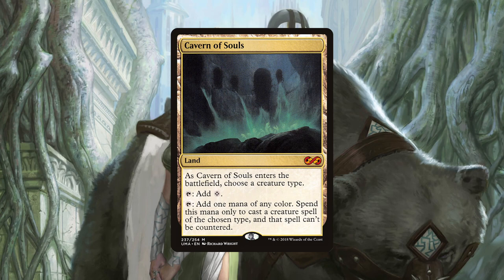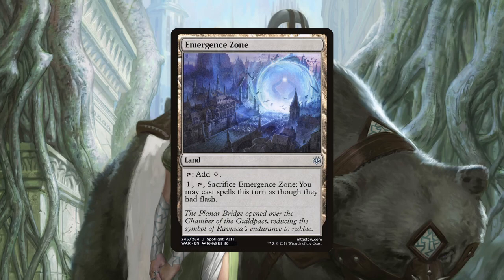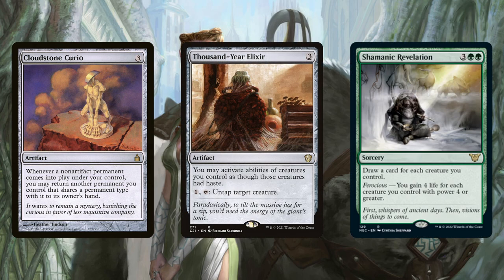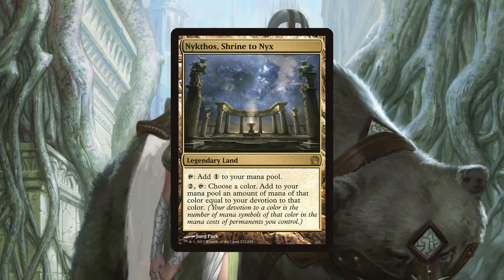Cavern of Souls allows us to get around countermagic, and due to our density of elves in the deck, this land will often tap for green and get key elves we want into play, like Circle of Dreams Druid or Beast Whisperer. Emergence Zone is a colourless land that we can pay 1 and sacrifice to allow all our spells to be cast with flash, not just our creatures. Some key non-creature spells like Cloudstone Curio, Thousand Year Elixir, and Shamanic Revelation become very powerful if we can flash them in on an opponent's turn when we are ready to go off. Nykthos, Shrine to Nyx is the land version of Karametra's Acolyte, and like it can generate an incredible amount of mana to really set us ahead of the game. Pair this with some card draw and a land untapper like Saryth the Viper's Fang, and it will be hard for your opponents to overcome that much value.